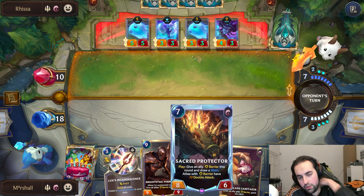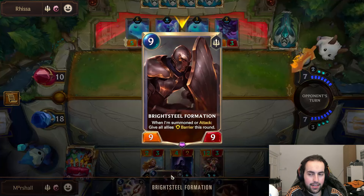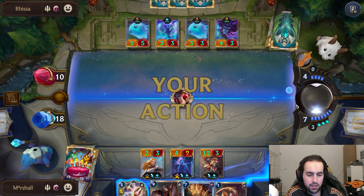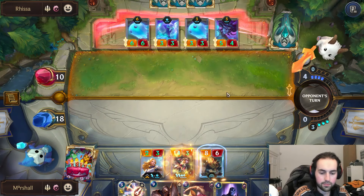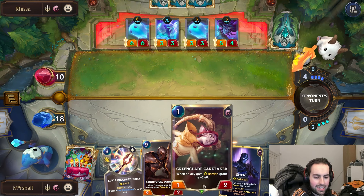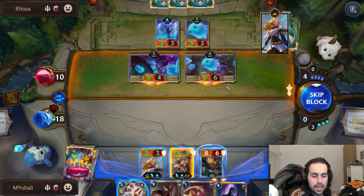For the turn after we have Shen, hopefully plus Stand United from this, so we might be able to do some funky stuff. From turn nine we're getting barriers like every time we attack - it's a good defense. Not another one - you're joking! It is another one. We play this here. We were so close to leveling, now we're going to go all the way back to stage one. We'll play this then this, and then this becomes a three-two straight off the bat.